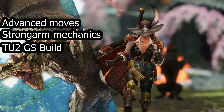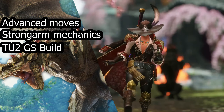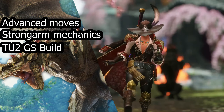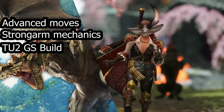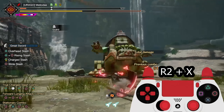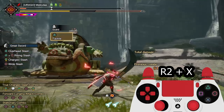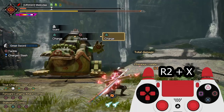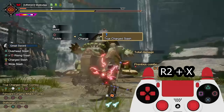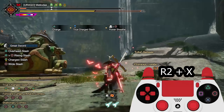Our first moveset is the Shield Roll. It has the fastest animation for you to unsheathe your weapon. This can be chained to multiple moves: you can chain Powersheet, chain 2 tackles into a True Charge Slash, or chain 1 tackle into a Strong Charge Slash or True Charge Slash.